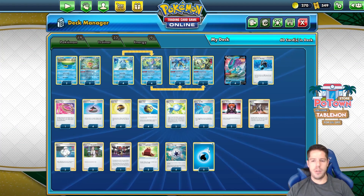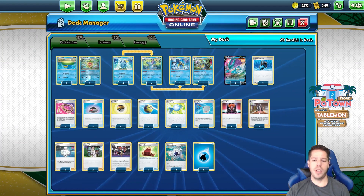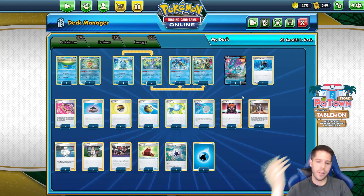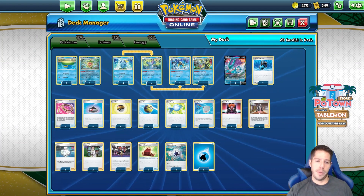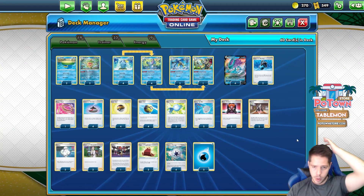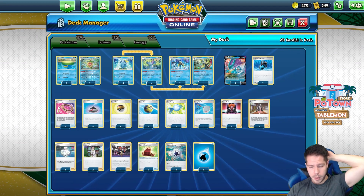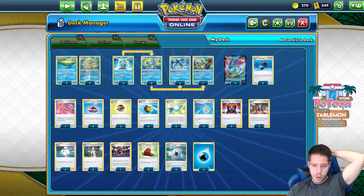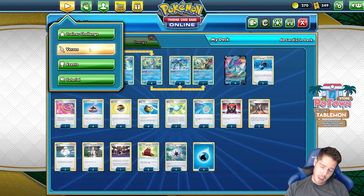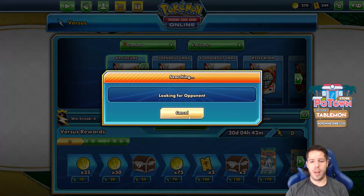We do have only five Waters, but that should be enough as we do recover them. And we have the consistency of four Capture Energy, which I love. Four Capture, four Quick Ball with the four main attackers and four Sobble and Drizzile - it's all the consistency you could hope for, along with Level Balls and Evolution Incense as well. Research and Marnie round out the deck, along with Path to the Peak to target down the right Pokemon. Scoop Up Net to reutilize abilities along with Ludicolo. Skate Bro can be a game-winning card a lot of the time. We have Cape of Toughness to increase the HP of Suicune all the way up to 260. And Raihan as a way to recover Energy and power up, allowing us to search for a specific card rather than drawing three random cards.